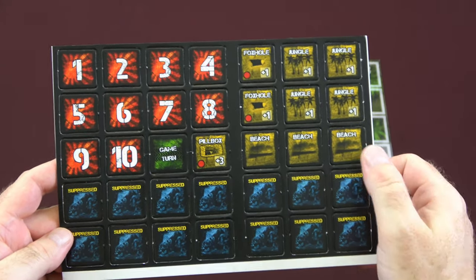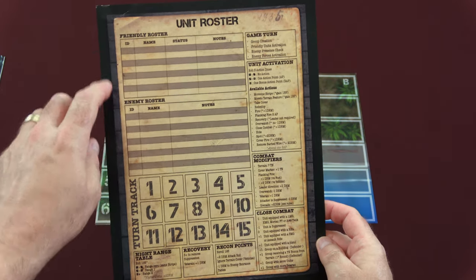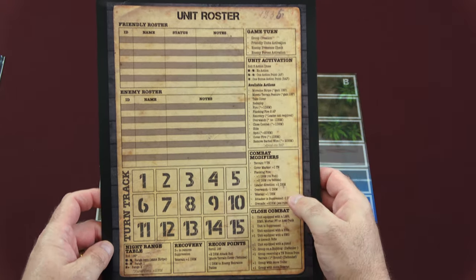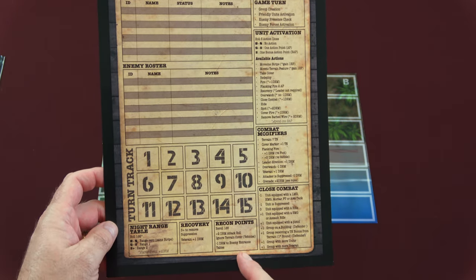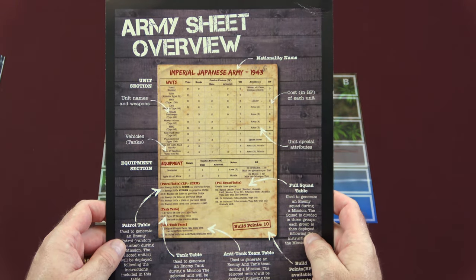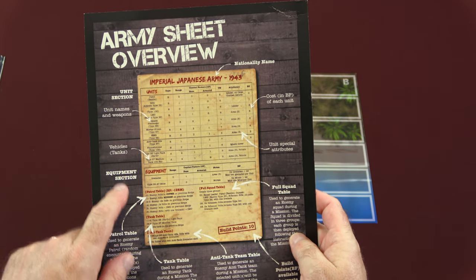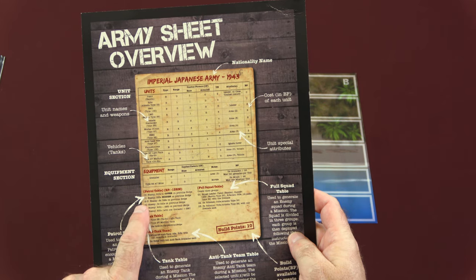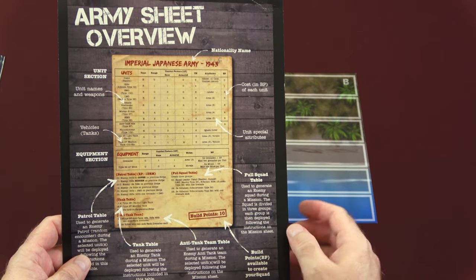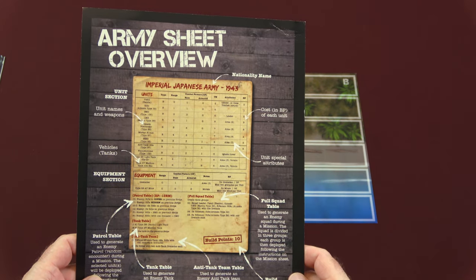The last counter sheet has admin counters and more terrain features. The unit roster sheet is the friendly and enemy roster where you list out your units. You have your game turn breakdown, unit activation procedure, combat modifiers, close combat procedures, recon points, recovery, night range table, and turn track. On the back, it explains the army sheet overviews. You see the unit names down the left-hand side, vehicles, a patrol table, a tank table, and an anti-tank team table on the bottom. This covers build points, how much each unit costs, your full squad table, unit special attributes, and nationality name.